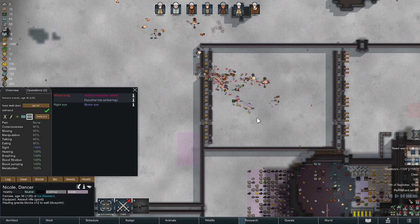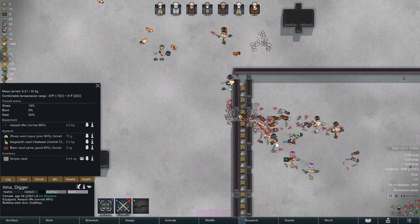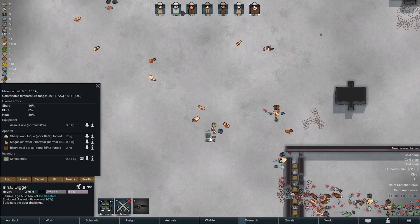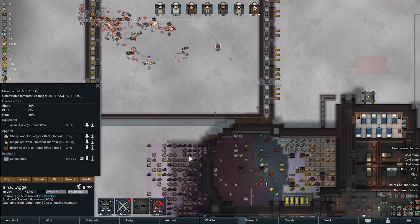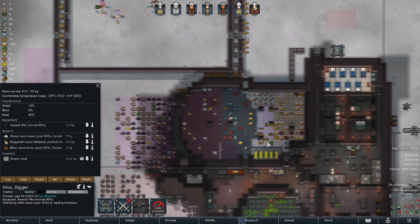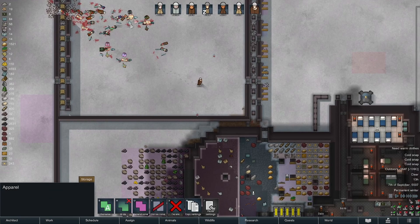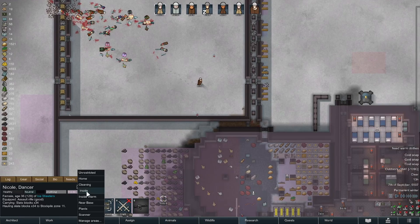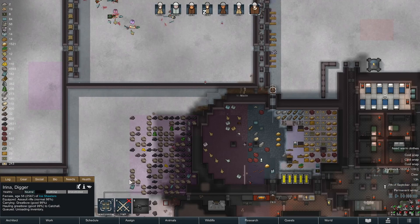I switched it up and started doing slate since we have that in abundance right now. Still would love to get bionic legs for everybody as well. Dolly is still shivering — nobody took any wounds which is great. I'm going to send her out on a hauling run. More smoke leaf joints from the raid — why doesn't anybody show up with a couple beers in their pocket? You come to my house, bring some beers just in case you expire somehow.